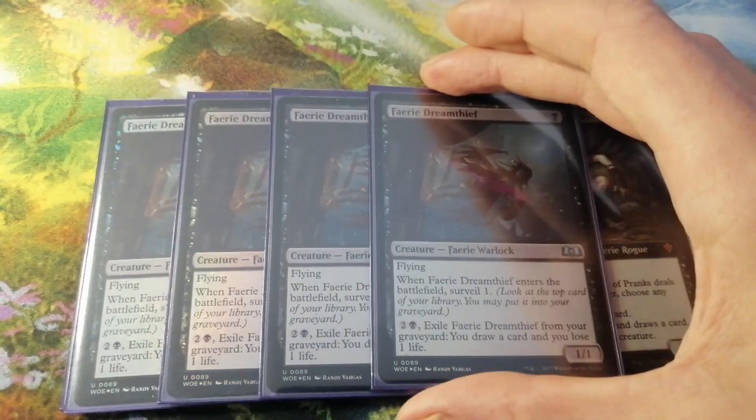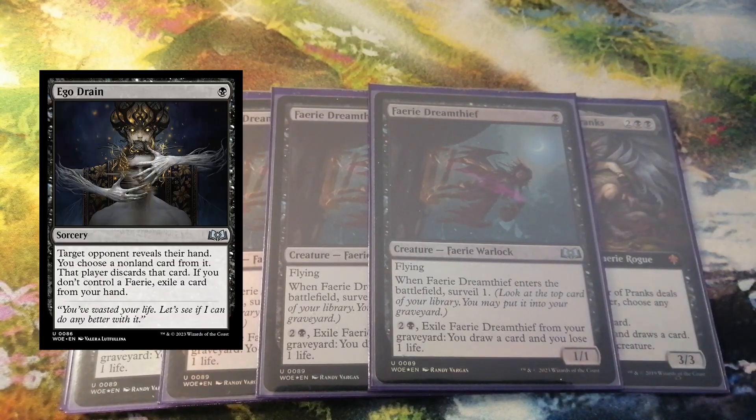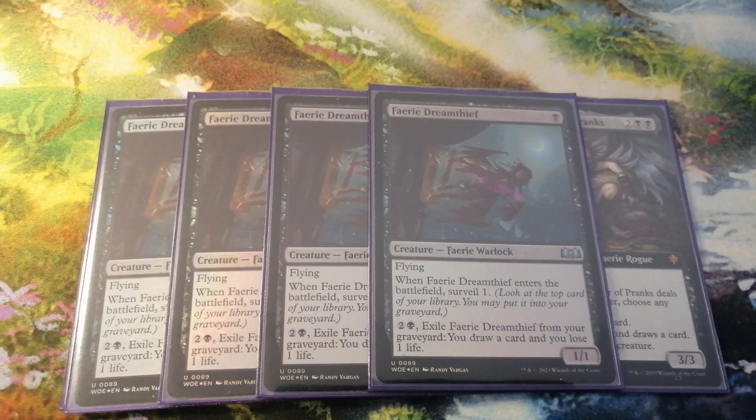I have already mentioned the Faerie Dream Thief, so let's move there. The Faerie Dream Thief is not only there to provide us with a Faerie in turn 1, so we can have Ego Drain, Spell Stutter, and Faerie Fencing be impactful, but he also provides us with a Faerie that we can sacrifice or discard to Rankle without losing too much card advantage, because we can exile him from the graveyard to draw a card later on.